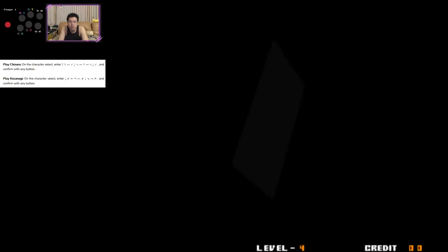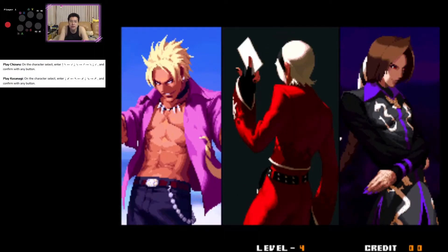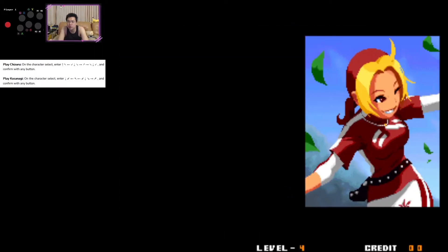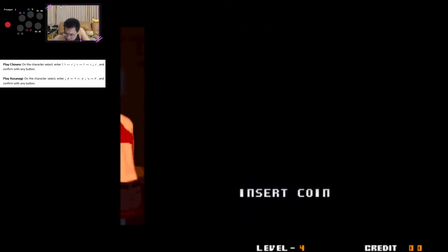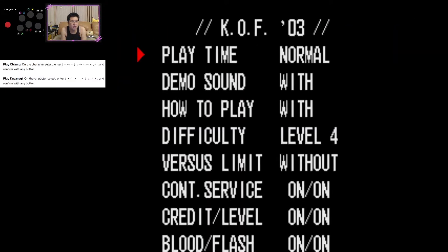Heyo guys, the name is Wolfenaga and welcome to the Wolves Den. I'm just going to show you a quick video on how to get Kusanagi and Chizuru for King of Fighters 2003. It is quite tricky to do and a lot of people say that this is actually a false cheat, but I got it working and I'd like to show you guys.